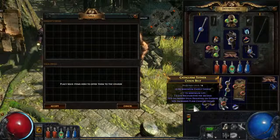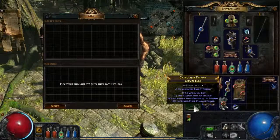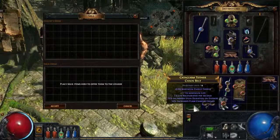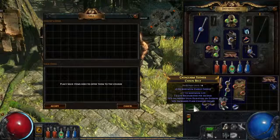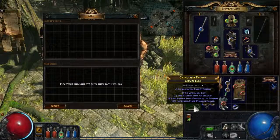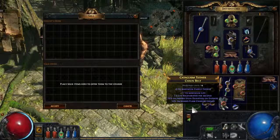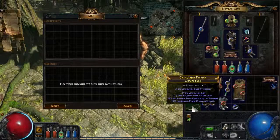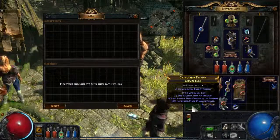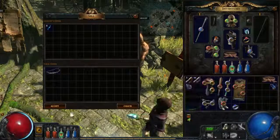This belt — the implicit value, 9 to maximum mana energy shield, is a really low roll. I think that's actually the lowest roll; it can go all the way up to 20, so that's not good. There's life and life regen on it, that's pretty nice but the life roll is relatively low. The rest we don't really care about, so we can easily sell this.